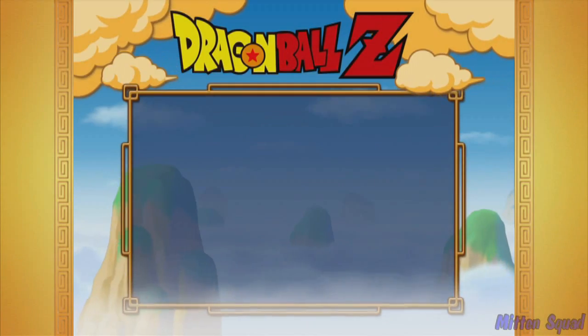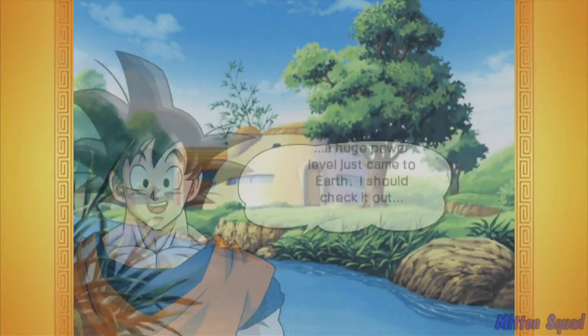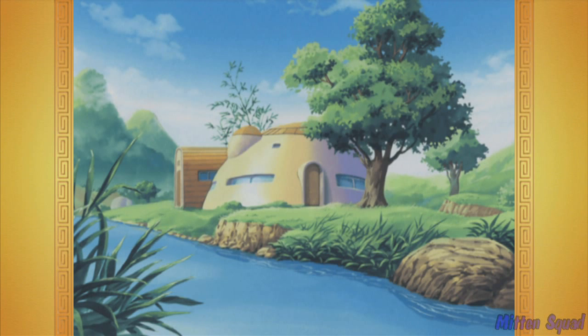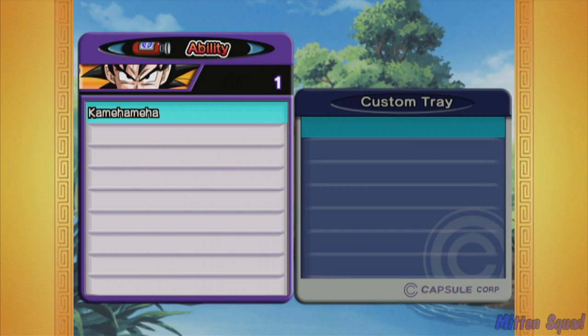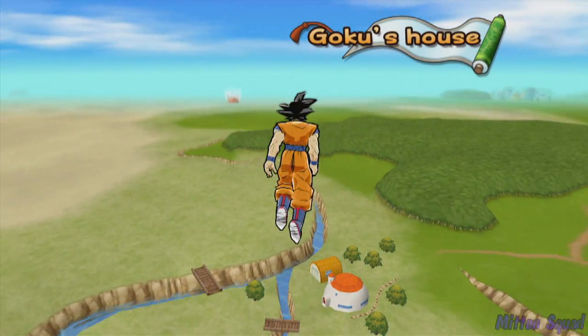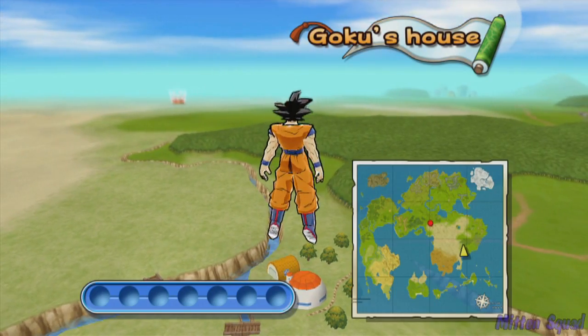Hardly any loading time, really fast. I don't think I'm going to go through these cutscenes because, you know, you know the story — Goku and Raditz and stuff, then Vegeta, and Nappa, and Freeza. Back to the map. There's the map.